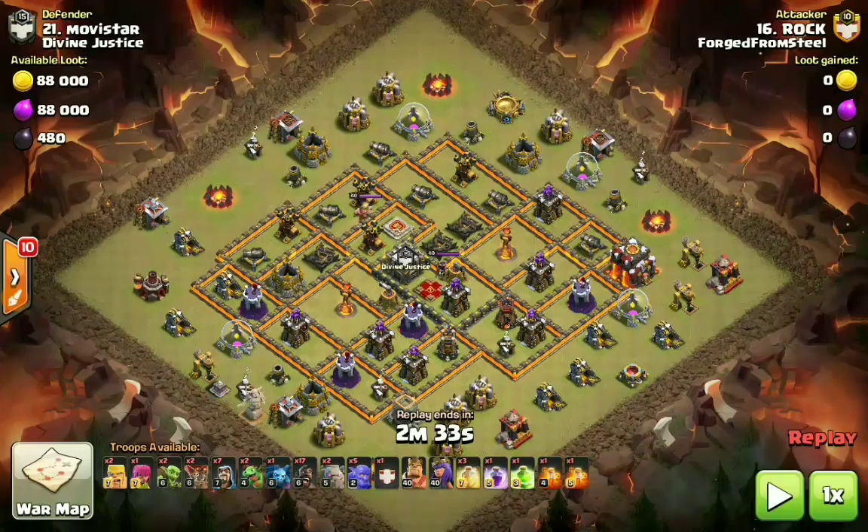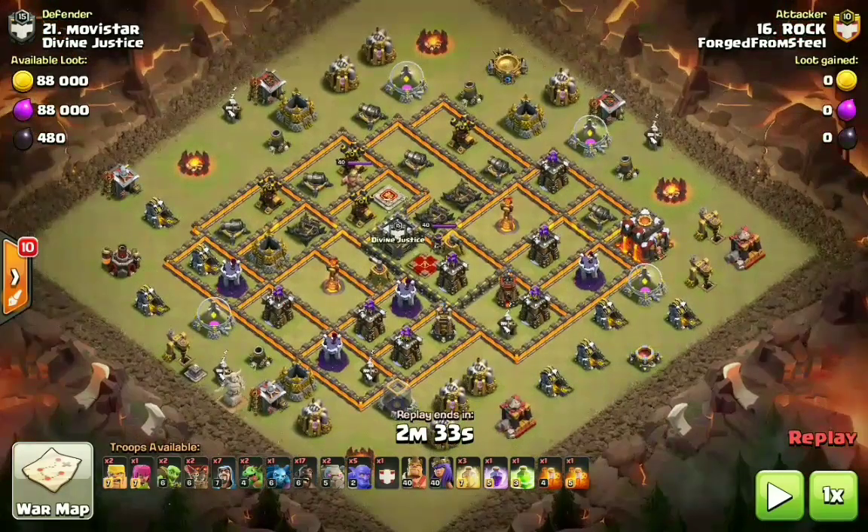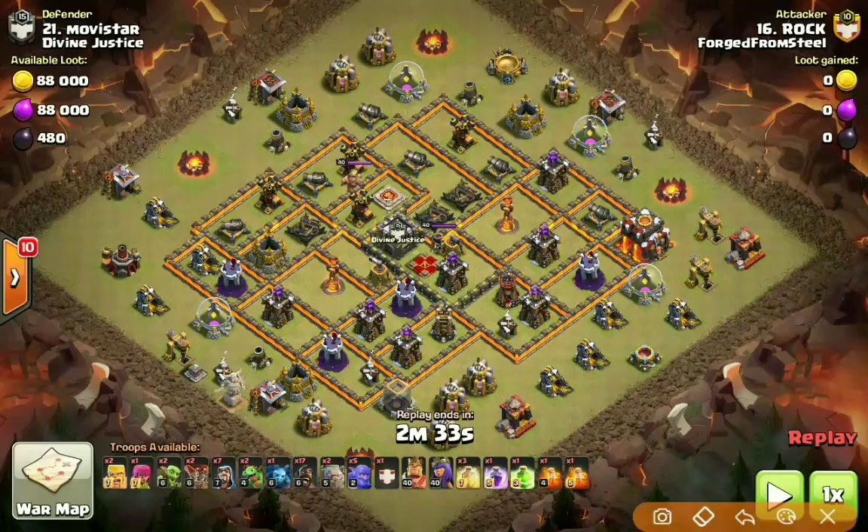We're going to start off with this attack from Rock taking on Movistar from Divine Justice, and we'll show you why he used this attack strategy on this base. This is the attack you have got to have in your Town Hall 10 arsenal post-update. The first thing we're going to look at is the funnel — it's all about the funnel and what you get with your funnel.